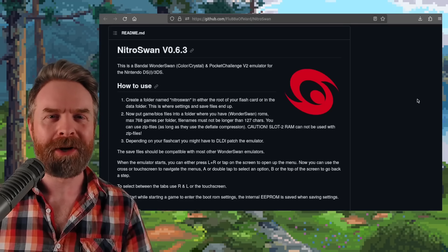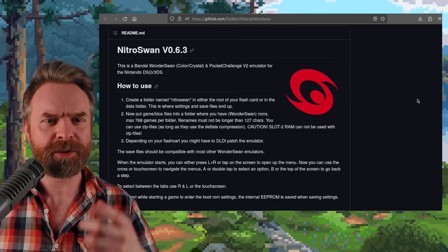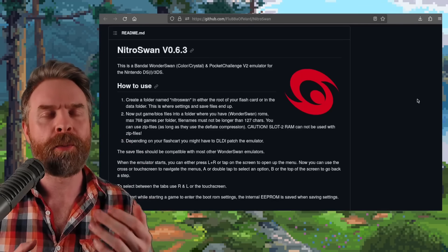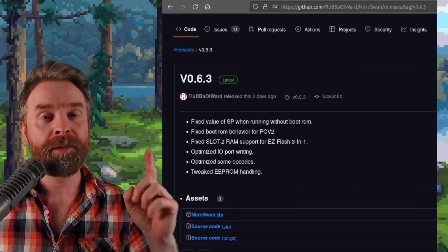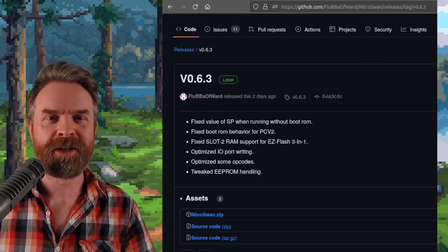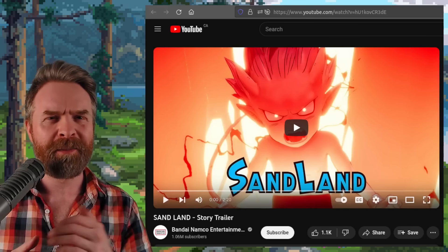Next up, we're talking about Bandai WonderSwan emulation on the Nintendo DS, DSi, and 3DS with NitroSwan. Version 0.63 just dropped. This version has some bug fixes and optimizations. It's 100% free, it's open source, and I'll drop a link to it in the description below.